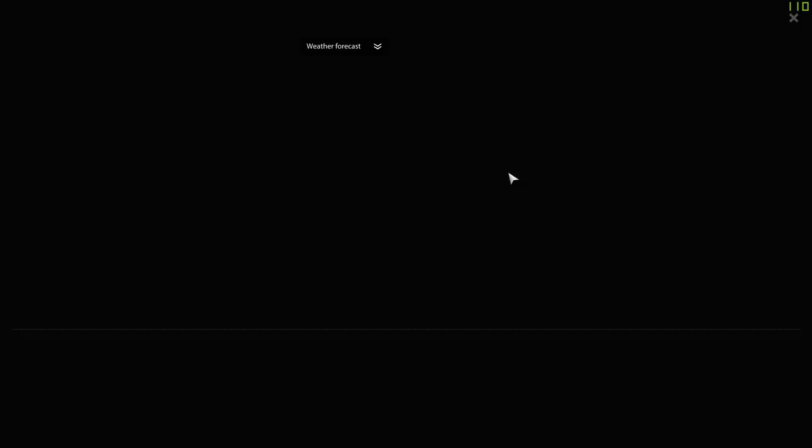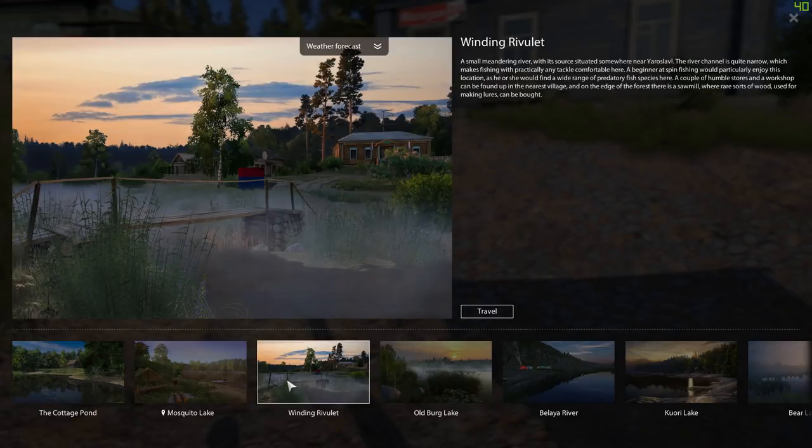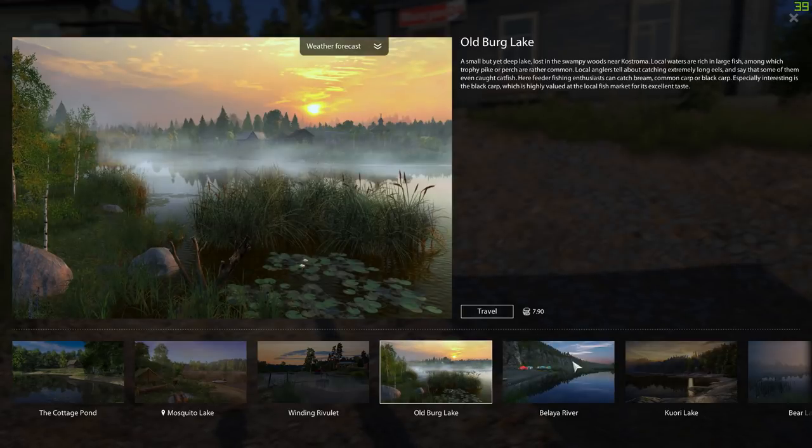Let's go to Mosquito Lake and see what we've got. We've got the College Pond, of course, still. We've got Mosquito Lake. Yeah, it looks like Wine Rivulet is now free, so we no longer have to pay to go to that one. And then of course there's Old Berg. And this is the new lake, guys — this is called Balea River.